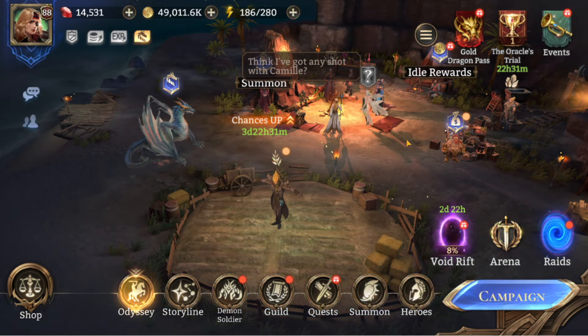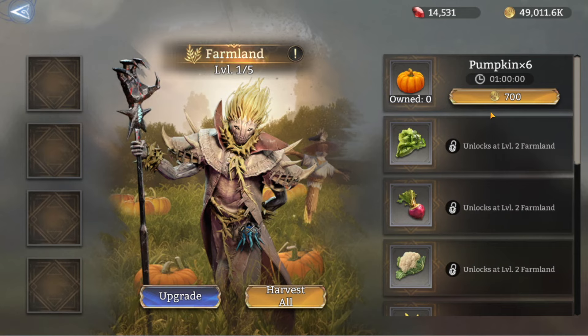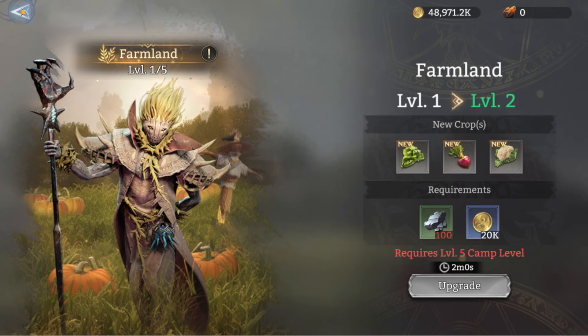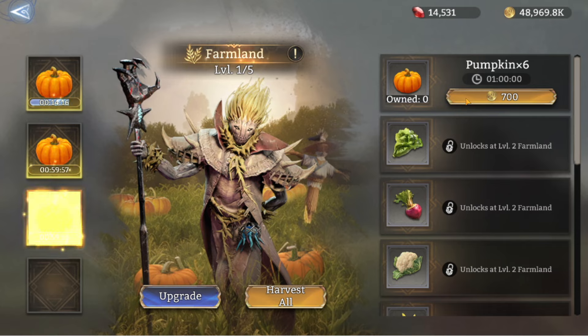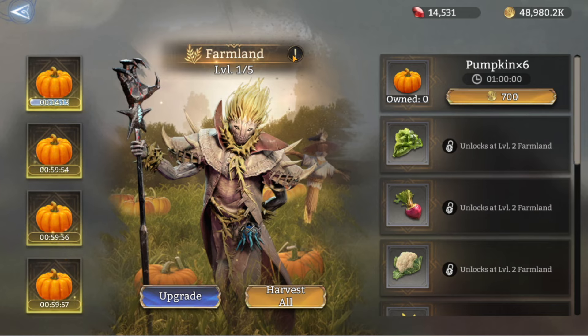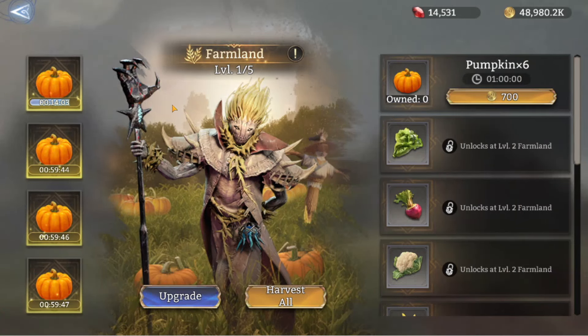With the ore ready we can construct the farm. Let's look at what we've got: pumpkins take one hour to produce and cost 700 gold, but we get six — enough to start cooking. The farmland introduction says you're free to grow any crop that's been unlocked first, with a total of four plots available. Upgrading the farmland unlocks more varieties of crops, but if you uproot growing crops you won't get a refund on the planting materials.